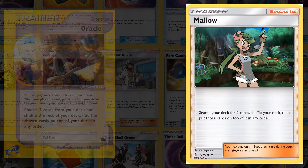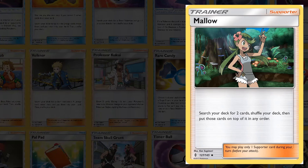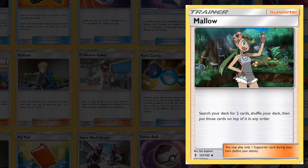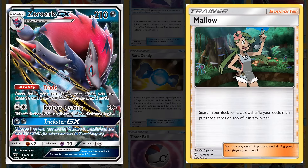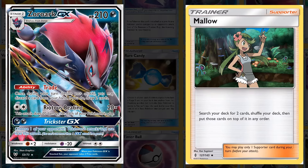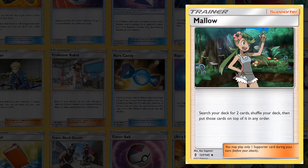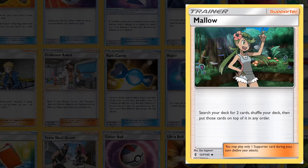Mallow is a reprint of the classic Oracle supporter, which saw a ton of play, and allows you to search your deck for two cards and put them on top of your deck. It would take a bit for Mallow to catch on, but upon the release of Zoroark GX, Mallow became a great card. Since Zoroark GX allowed you to discard a card from your hand and draw the top two cards, Mallow worked perfectly — allowing you to set any two cards at the top, meaning you could get any two cards with Zoroark's ability. Mallow was a solid card in Zoroark decks due to its ability to grab any card, even ones it could not otherwise search.